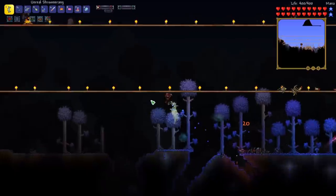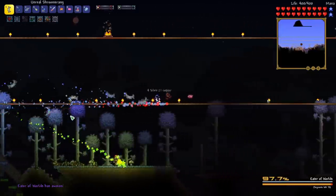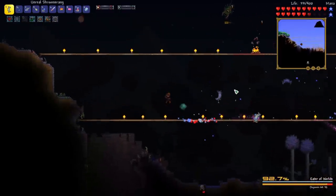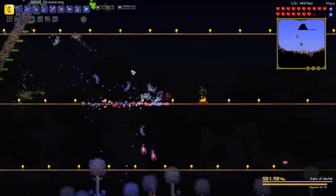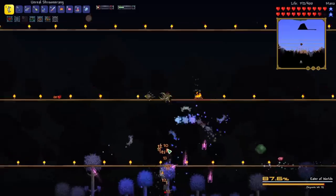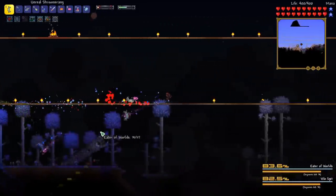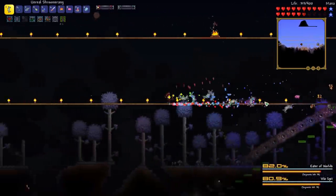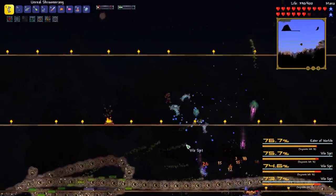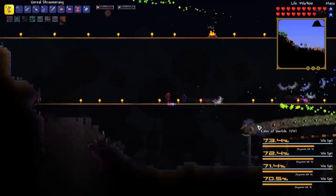Our new arena looks a lot better — this is definitely going to be the way to defeat the Eater of Worlds. Let's start this fight and see what we can do. It's so much easier to dodge now — we can see all the projectiles. This is much better. We can get those head hits a little bit easier. This boomerang seems to be working pretty well. We really need to get some better healing potions — we're using lesser healing potions right now.